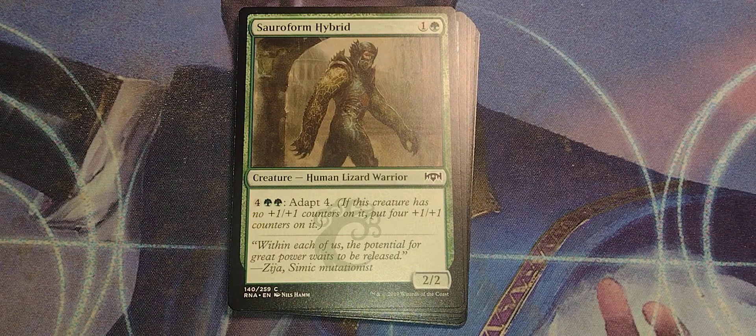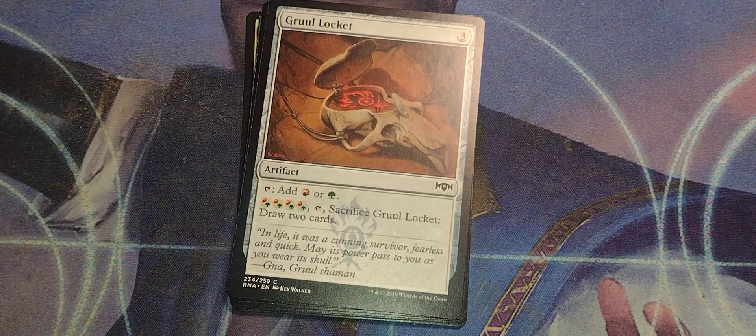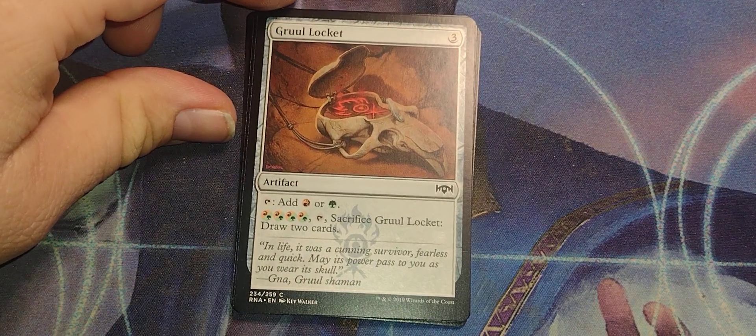Simic Hybrid. One and a green, human lizard warrior, 2/2. Four green green, adapt 4 — if this creature has no +1/+1 counters on it, put four +1/+1 counters on it. That's pretty cool. It becomes a 6/6.